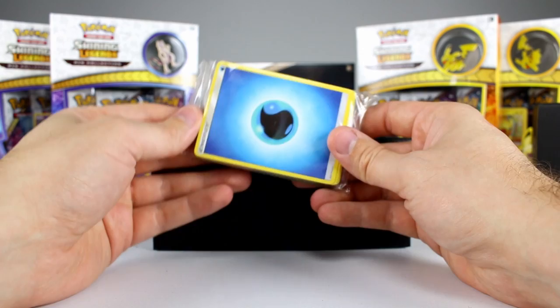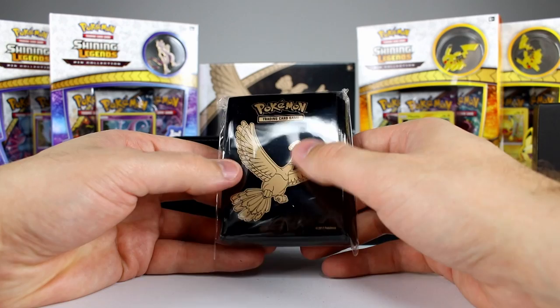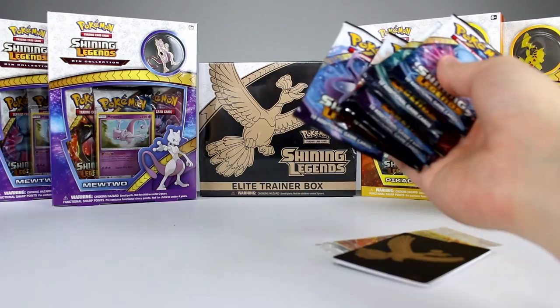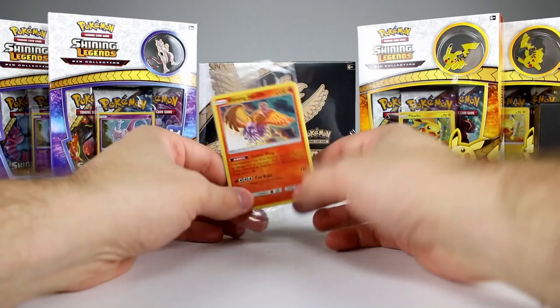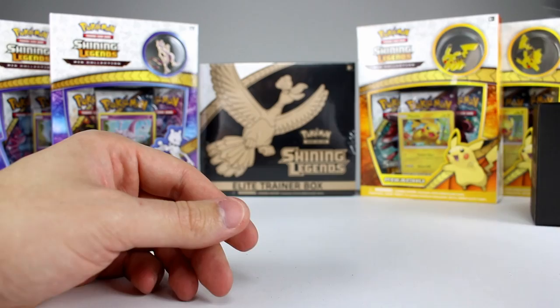You get a whole bunch of energy cards — we don't really care about those. You get some things for playing the game, some dice, and a bunch of sleeves which is really cool though I won't be using them. So if everything went according to plan we should have 10 booster packs from this set, and we have this promo card which we'll talk about in a second. Every elite trainer box comes with one of these — it's textured and looks awesome, very cool. And these are just dividers for your deck box.